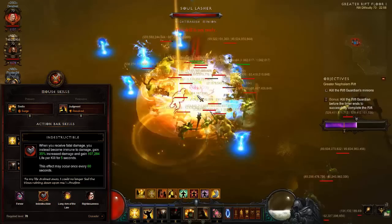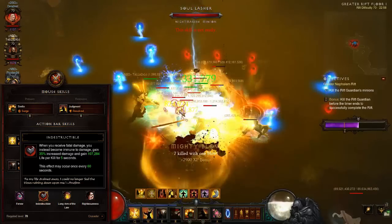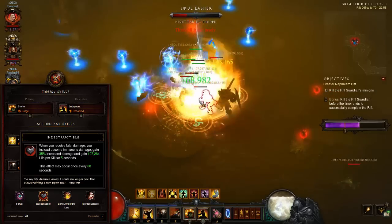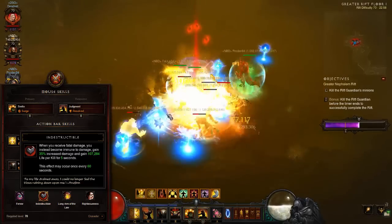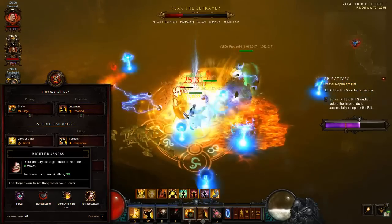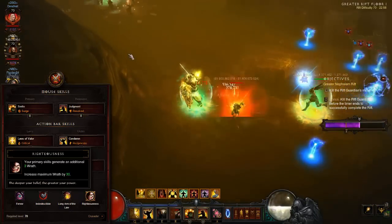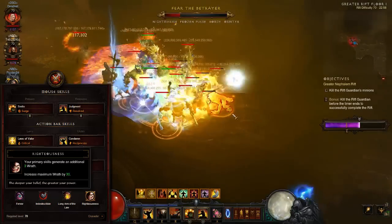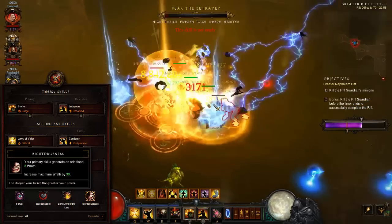Finally, the Indestructible passive ensures that you live through the highly damaging environments of greater rifts. While Prophet gives you a second life and is up for the majority of the rift, perfect overlap of Akarat's Champion is unrealistic, especially in experienced farming setups. Thus, another cheat death on a 60-second cooldown is a useful safety net. Spending Wrath at a whopping 40 per cast, Condemn demands a lot from a non-Unstoppable Force build. Part of it will be cut down by Cindercoat, but the rest will have to be regained the old-fashioned way through generator spam. The underused Righteousness passive brings more Wrath value from your Smites, finding a niche in a build that struggles for resource management.